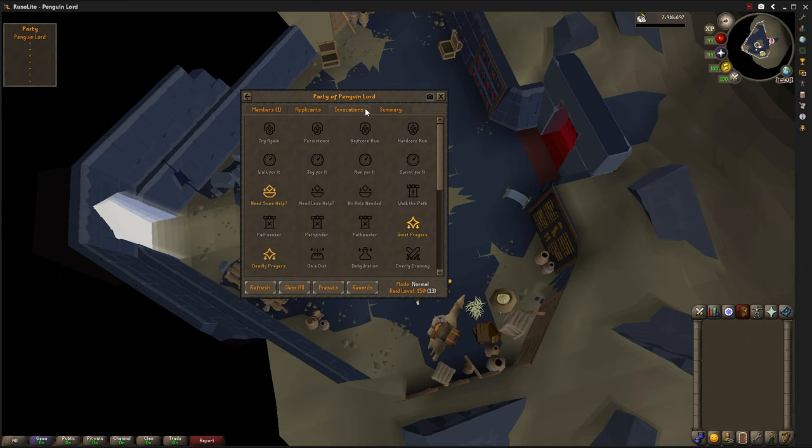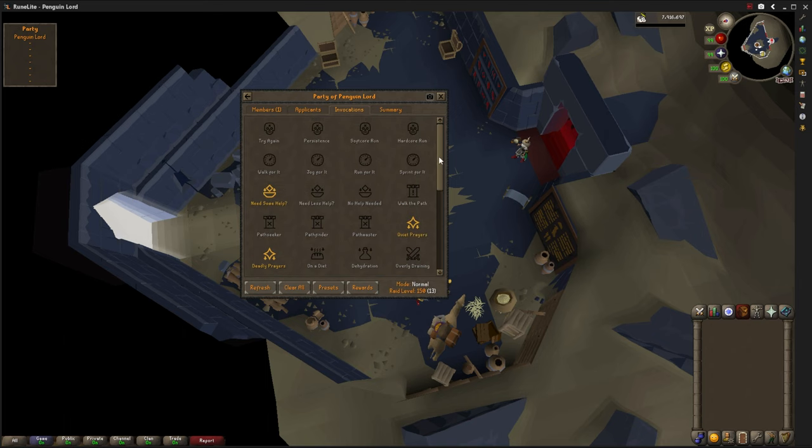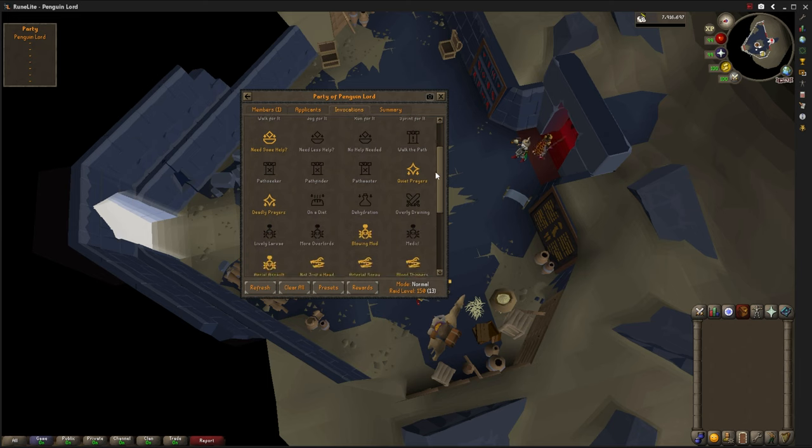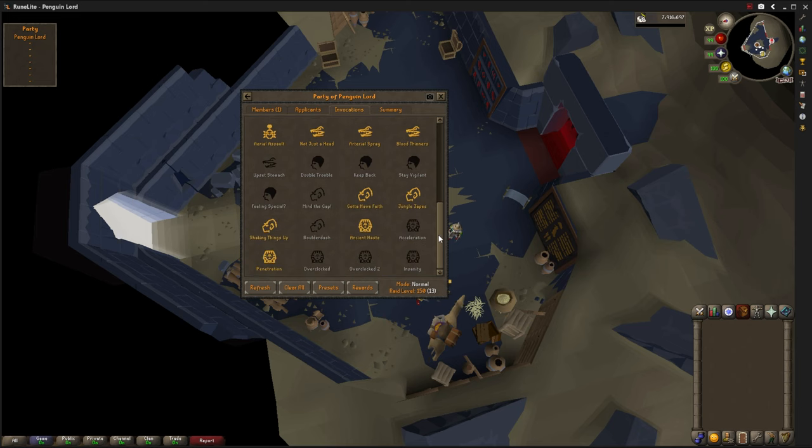The invocations tab is where you adjust your raid level. By default it starts at zero, which is entry mode. You need to get your raid level to 150 for normal, and I think 300 for expert. We're going to stick with normal. The invocations themselves are challenges that make the raid harder. For example, Quiet Prayers means your prayers are 10% less effective within the raid and increase your raid level by 20. If I turn it off, it goes to entry mode; turn it on, it goes back to normal.